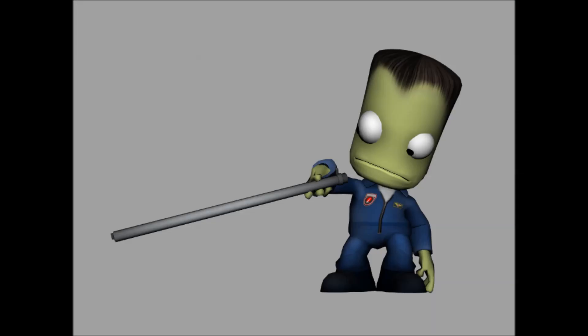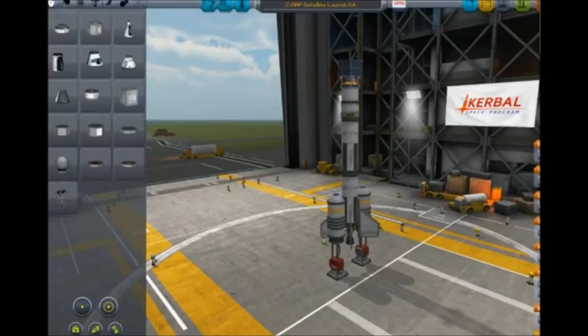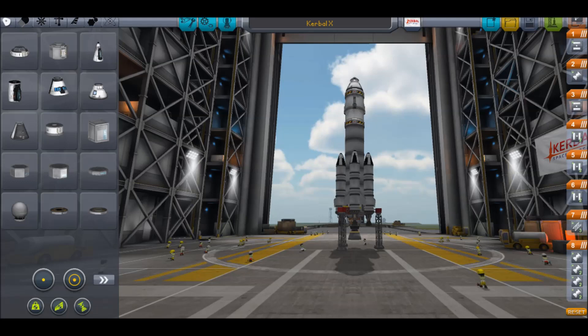There will also be an astronaut complex facility where you can manage your crew and recruit new Kerbals. When launching a vessel, you can choose which crew to assign and to which parts. This means that you can have more than one capsule or cockpit and crew them all.